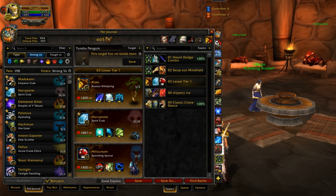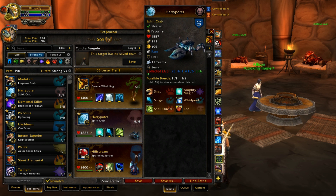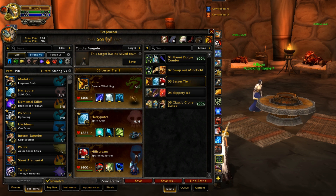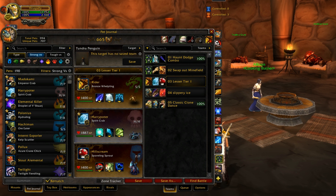For this meta team I have two of the lower tier 1 pets — they're both tier 1 but not as good as the other tier 1 pets, they're still pretty damn good. Then I have a Spoiling Sprout; the Spoiling Sprout is a pretty high level tier 2 pet but not good enough to be considered tier 1.